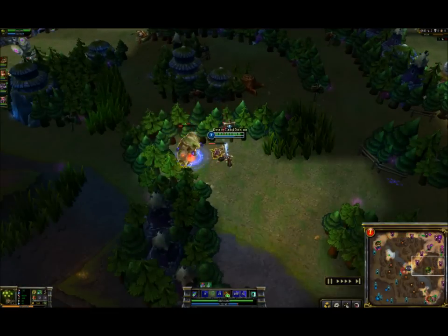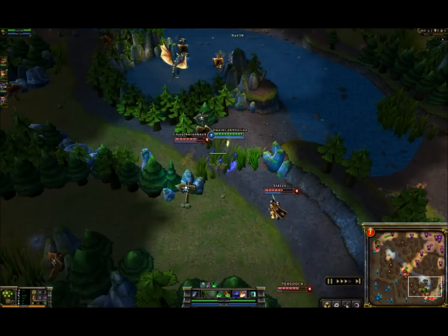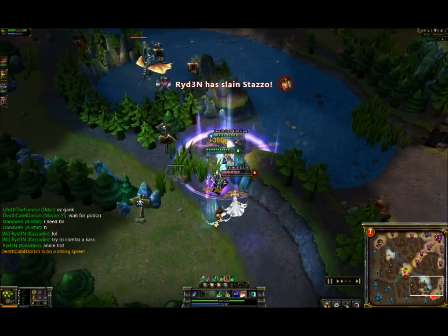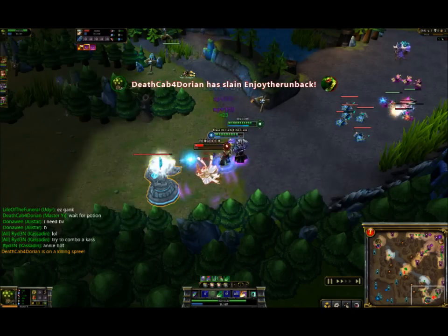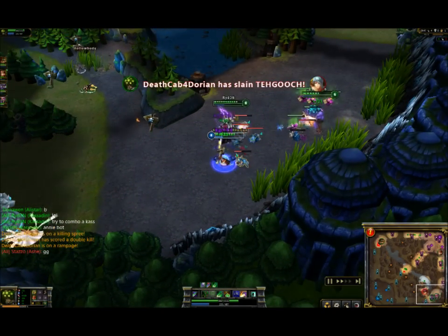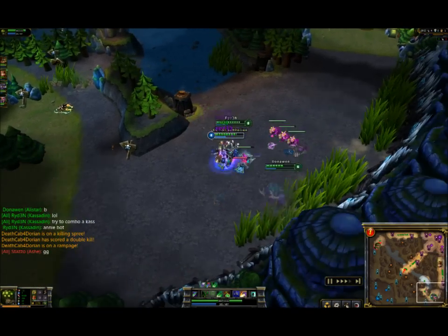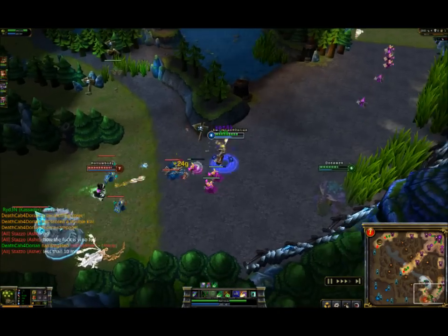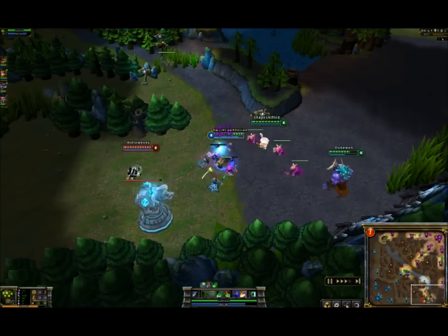This game the Kassadin said he didn't even really want the blue so I just continued to take it all game. This is a pretty cool fight here — this guy slows them all, I wait till the last second to use my Q again. He pops his E so I get a double kill. Then this Ashe says GG. If you're that guy, I feel for you, I really do, but don't say stuff like that — you're just making your team feel worse, pissing people off, and alienating everybody. So try not to do stuff like that.